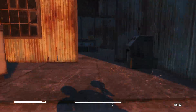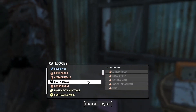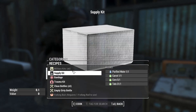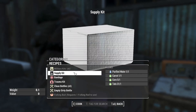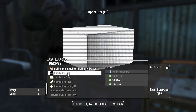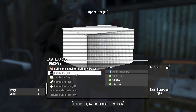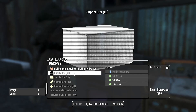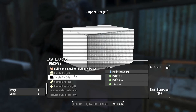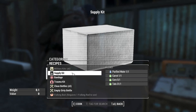Next thing is recipes - that's for supply kits. Eventually supply kits are going to be very common. However, in order to make supply kits at the moment, I need purified water, carrots, corn, and tatos. And when we get leadership 30, you can make them slightly in bulk. So for the time being, I actually want carrots, corn, and tato.